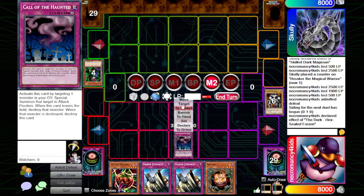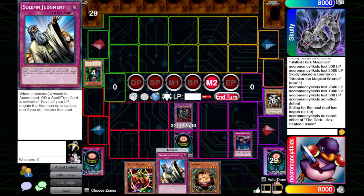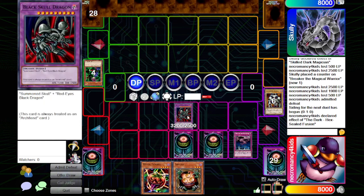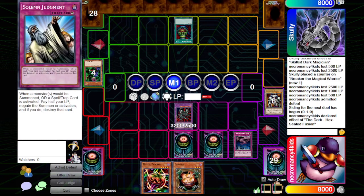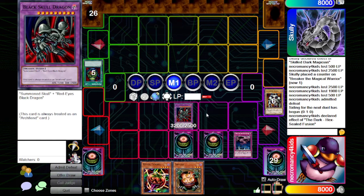I topped for the Shonen Jump with Light Hex Fusion in my main deck. What kind of deck was it? Machine. So Cyber Dragon into Cyber Twin. Nice. I never pulled off Dark Hex. Yeah, Cyber Twin Dragon is definitely powerful — a lot more powerful than a 3200 beater.